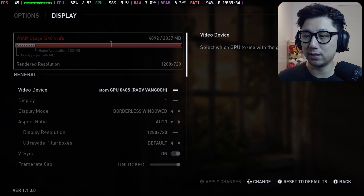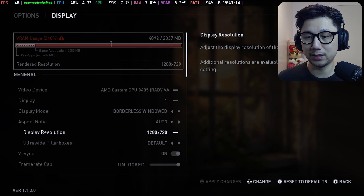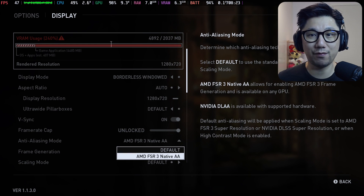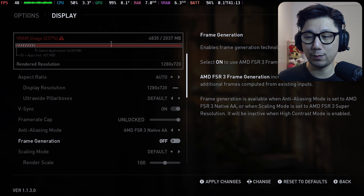If you go to Options > Display, you can see display mode borderless windowed, display resolution at 720p because I'm using the Steam Deck. In here under anti-aliasing mode, you've got a new option: AMD FSR 3 native AA. And you can toggle the frame generation on and off.